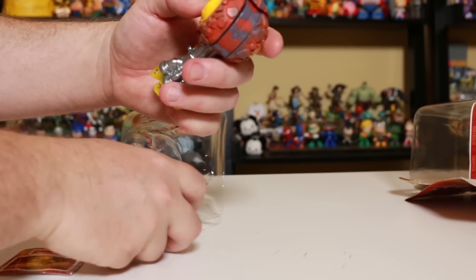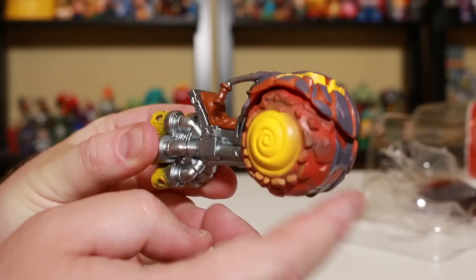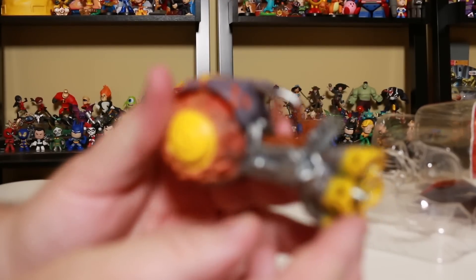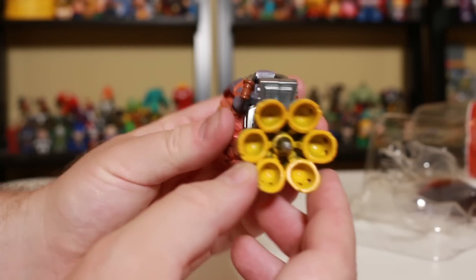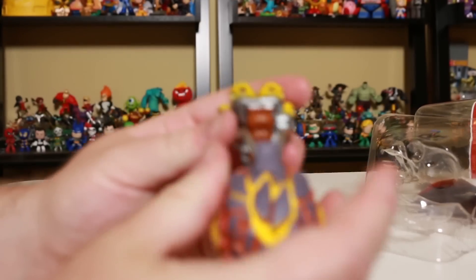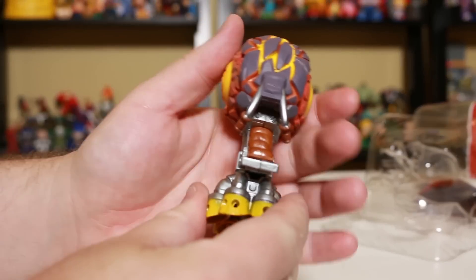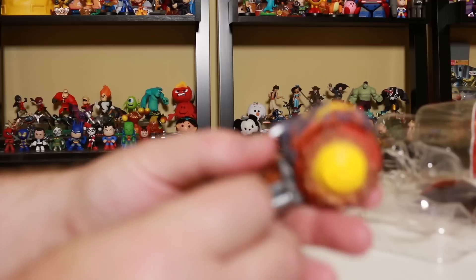I'm really looking forward to seeing what this looks like in game. We've got a big giant wheel in front here that moves — it's like a motorcycle, I mean it is a motorcycle. We've got big jets back there. This totally looks like something from the Mad Max movie. It'd be nice if this steering wheel could have moved a bit, but that might have been a lot to ask.